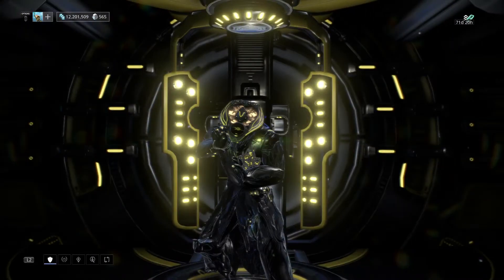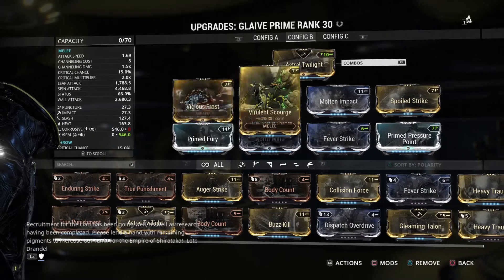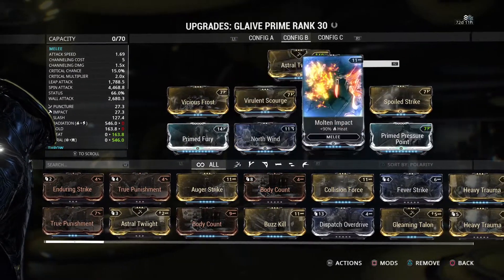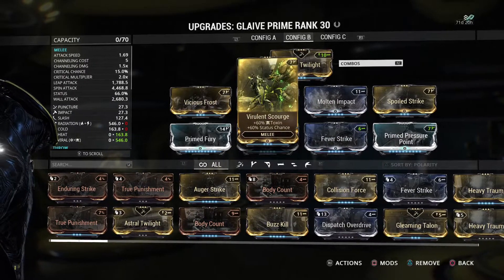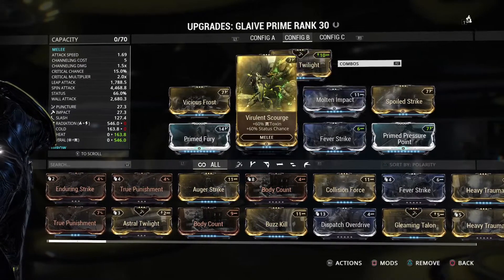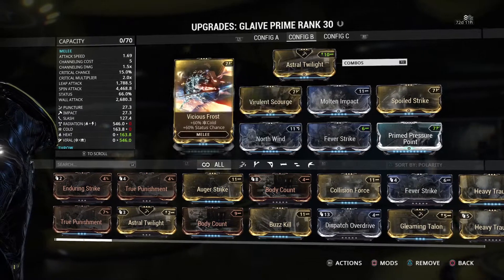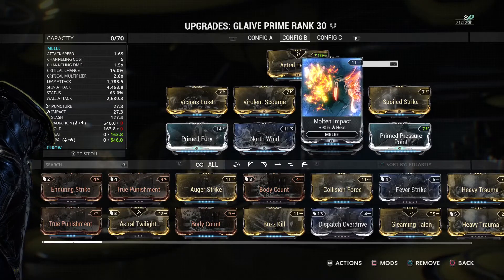If you go against the Corpus, you just change things up. You could do Viral, or you could do Magnetic. Viral is something I've started using against multiple factions, which is Cold and Poison — as you can see, I have it right here — and I use Heat.